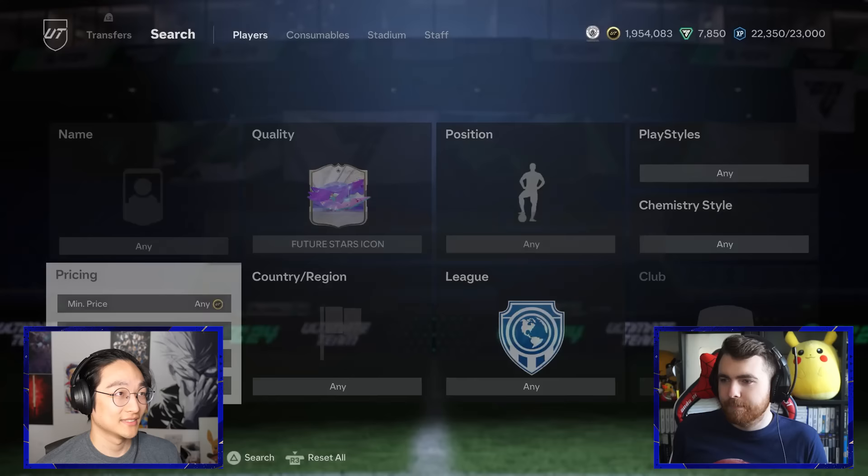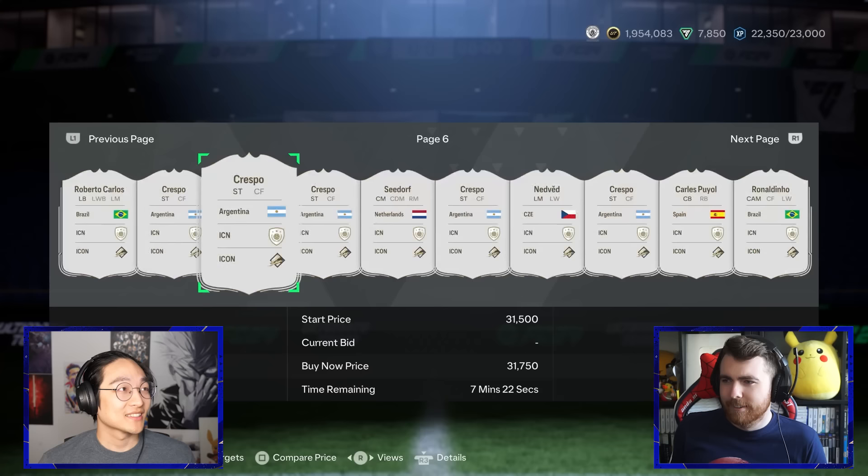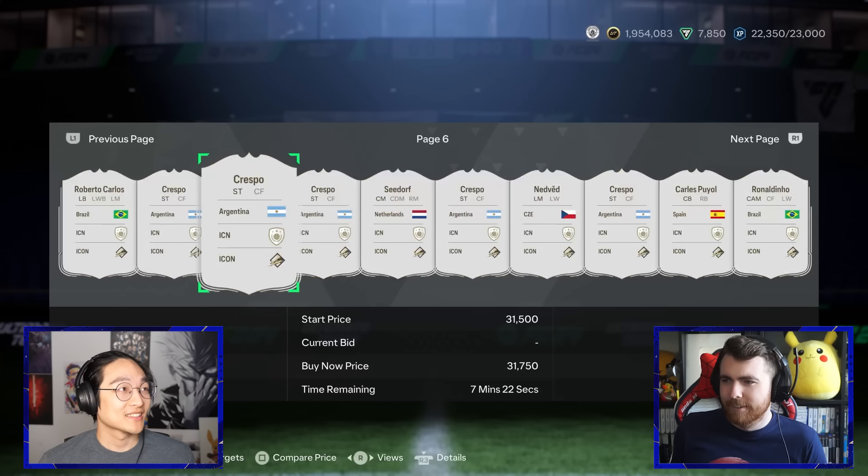For you, page six, player three. Give me a Puyol... no. One, two, three — there are so many Crespos. I don't want Herman Crespo. Why is there so many of him? I mean, to be fair, he's better than Cliver, so I could play Cliver at right mid or something.